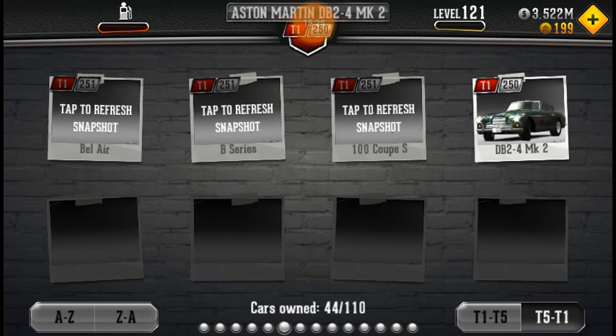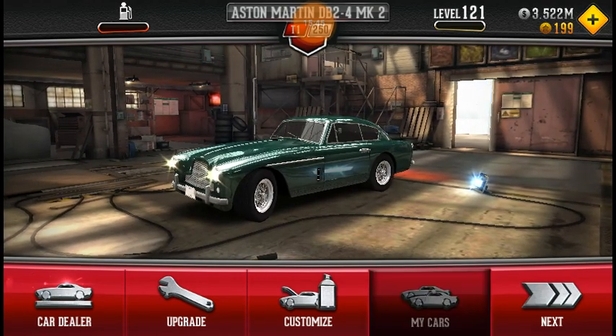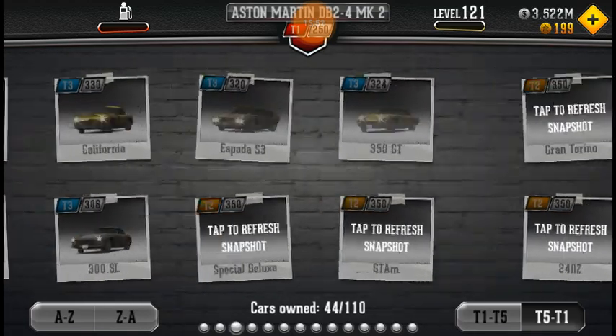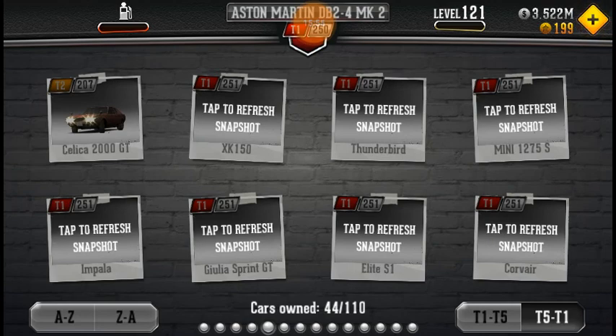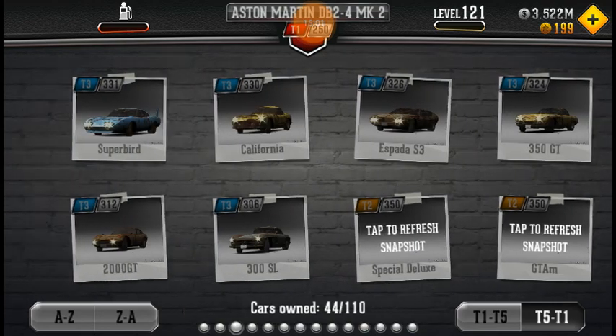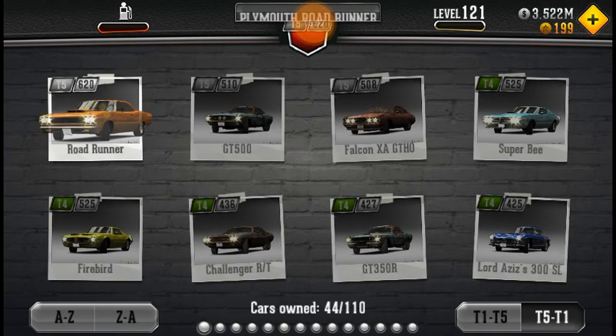The DB2 is fully modified, I know that for a fact - it's just weird because it's only 250 points while the others are 251. I have 44 out of 110 cars. I think the next episode is probably going to be the Celica because it'll be the cheapest one to do, or maybe the Blue Chip - that one might be the easiest because it's the cheapest and will give me a little more freedom to modify.